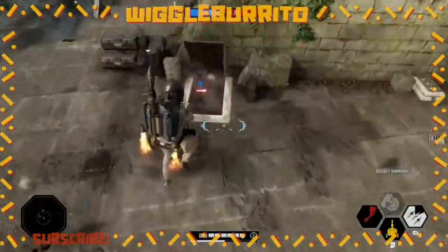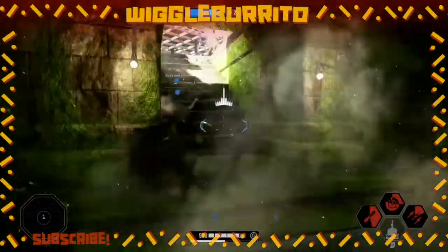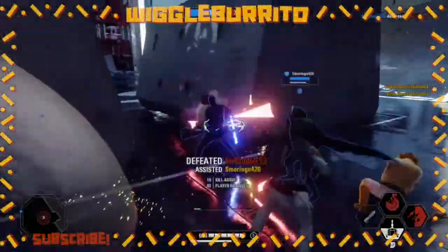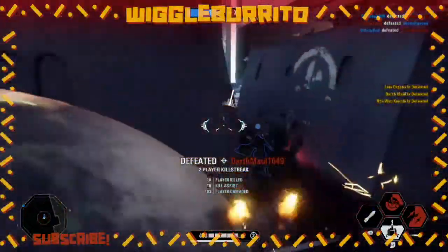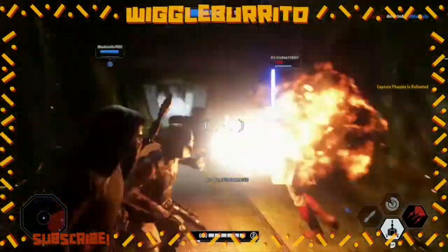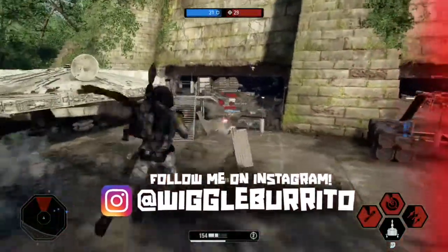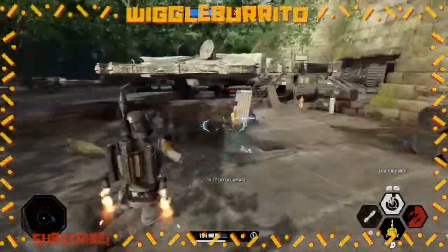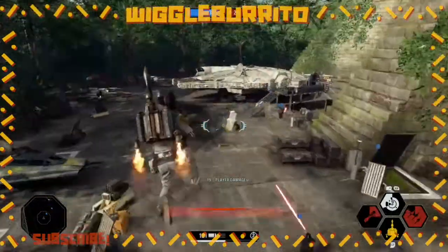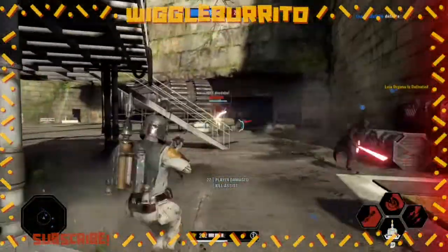That brings us to section four, by far the most helpful and longest segment. One of the most useful things with Boba Fett is actually his melee. As you can see in those clips, you can absolutely shred someone. If your Rocket Barrage is on recharge and your gun's about to overheat, sometimes you can just spam the melee button and they'll usually die. The second tip is about his LB+RB ability called For the Hunt.